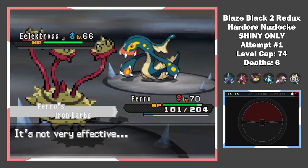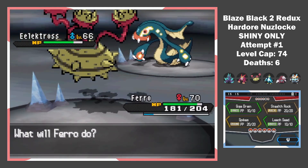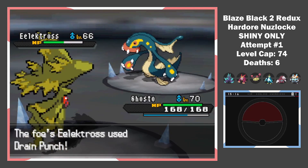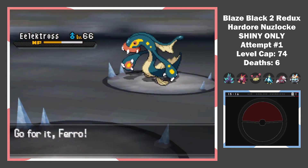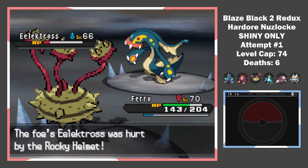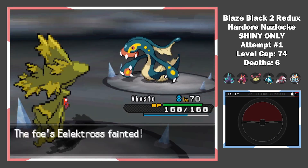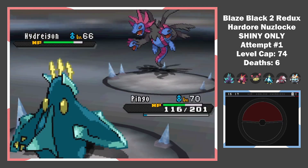Expecting an Aqua Tail, I switch to Ferrothorn. Iron Barbs plus Rocky Helmet take a third of Eelektross' health. It coils and I set up Spikes and a Leech Seed. When it was plus 3 it was in range to KO Ferrothorn with a Drain Punch, so I switch in Mismagius. An Aqua Tail was the only option, so back to Ferrothorn we go. For some more Iron Barbs and Rocky Helmet damage — it almost goes down. Same trick again, and this time we also successfully stall out the Trick Room. The Hydreigon was actually faster than my Mismagius, so I had to switch.